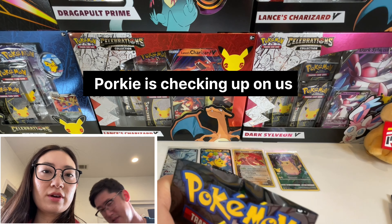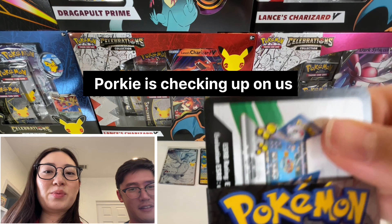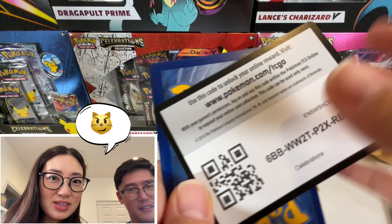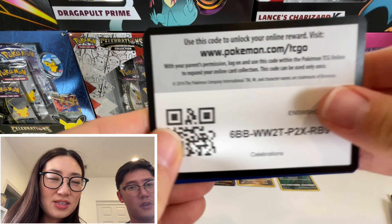What do you mean? Oh my gosh. What's wrong? He wants to know what we're doing, why we're next to each other doing this. He made fun of you. There you go. There's the code card.